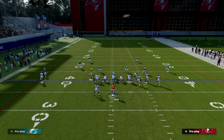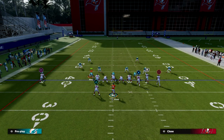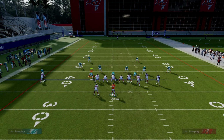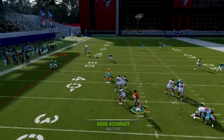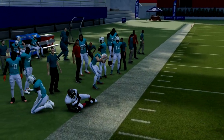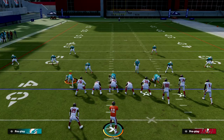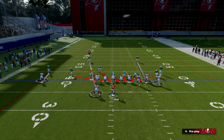Now if they run cover two, this play is really well-equipped to attack it. We have the flat route at the tight end of course, and then we also have this shallow cross concept where the drag is going to get open, and then your post is going to get open to the sideline. This play is specifically designed to give any kind of man blitz a really hard time.